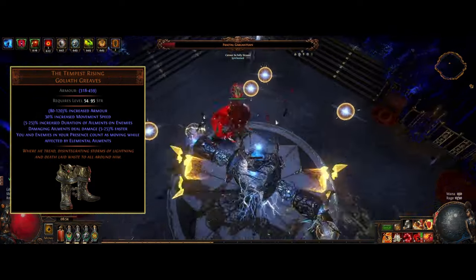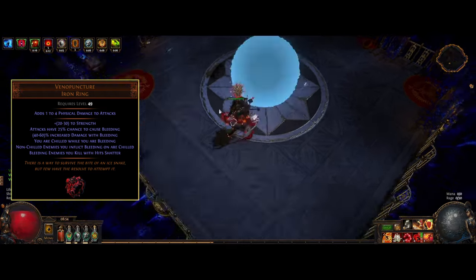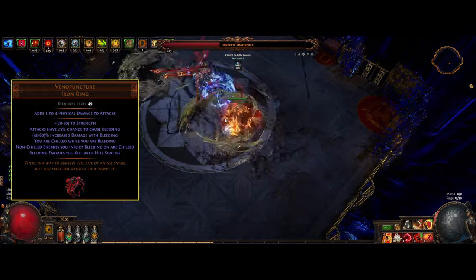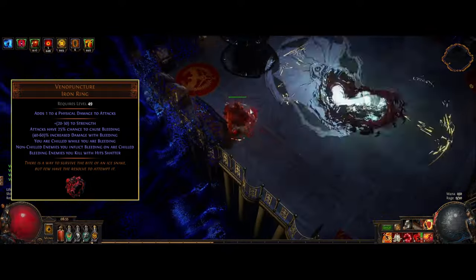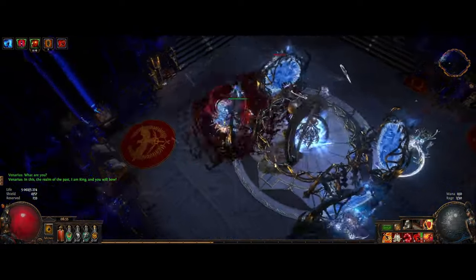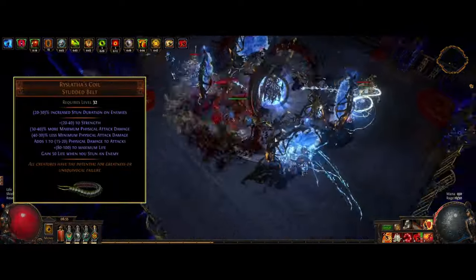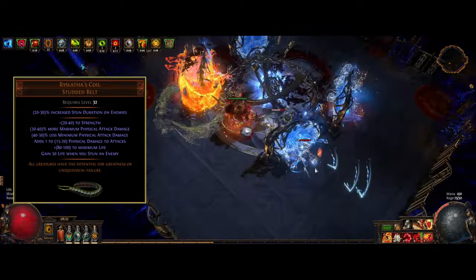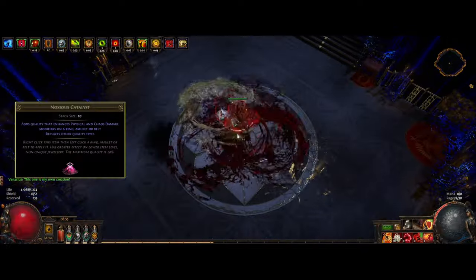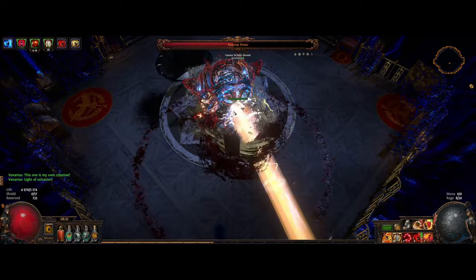The boots also make our bleed damage deal faster, which is something you really want to get as high as possible. Aperture is the unique ring you need for this build — combining it with the boots works because we need an ailment on us to activate the boots, and this ring gives us a 25% chance to cause a bleed on ourselves. Once we do, we also get a shield at the same time, enabling the boots. The ring also gives some increased damage to bleeds and can be improved further by adding Noxious Catalysts. On the unique side, Ruslatia's Coil belt is a huge damage multiplier as it gives more damage multiplier to max physical attack damage, and you can also improve this stat by adding Noxious Catalysts to the belt.